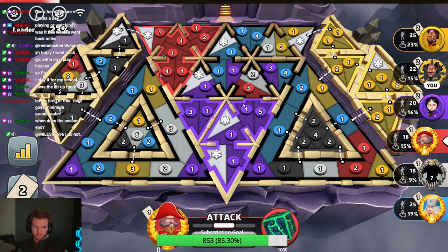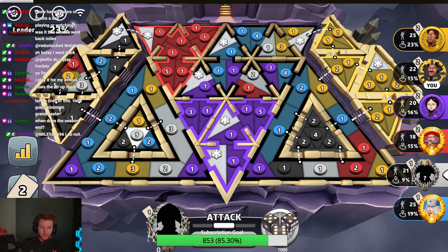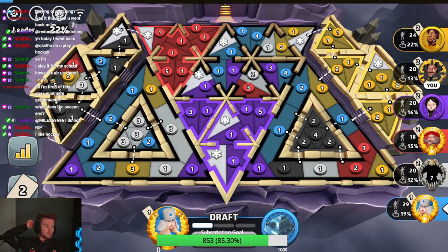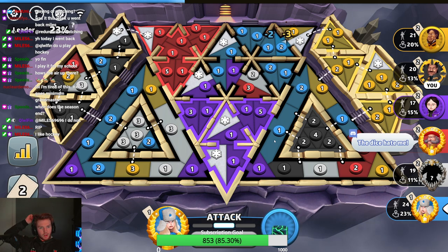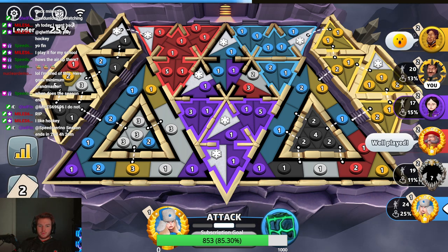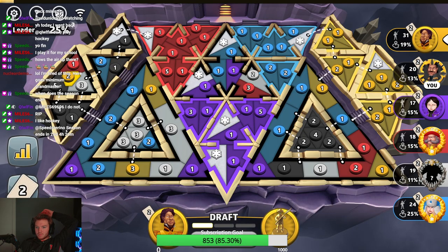And Red — General Quach — getting theirs as well in the second turn. Wow, that's really good for all three of those players. White is not looking good; they'll probably get this bonus, but not this turn. Blue really needs that — there you go, they needed that bonus, they would have been in trouble.